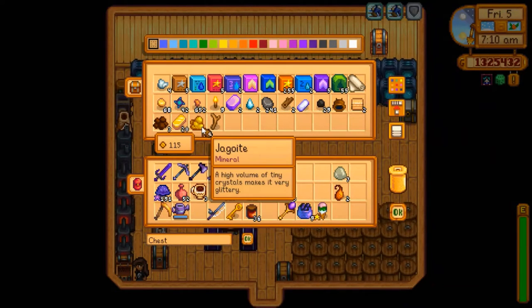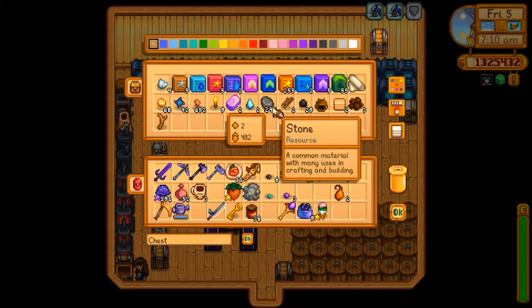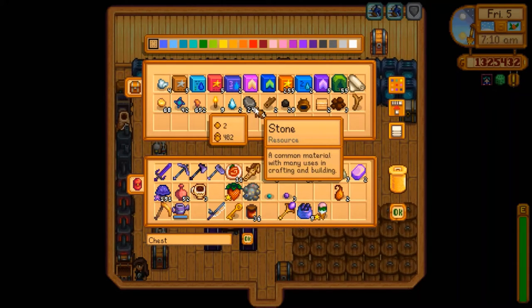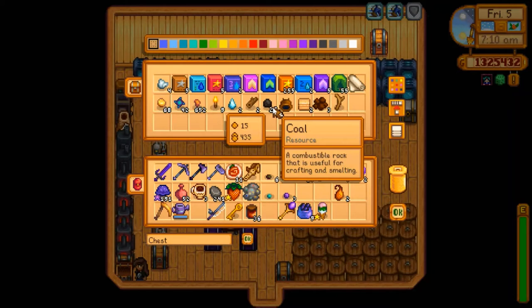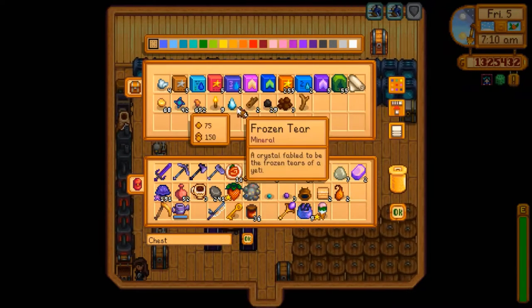We'll put the broken glasses and the driftwood away. I'll take some stuff out of here as well — this can come out, this can come out. Look at how much stone we have, my goodness.